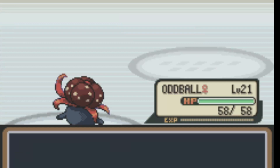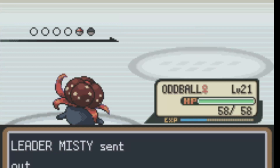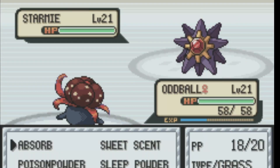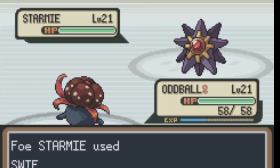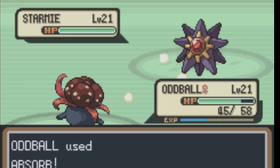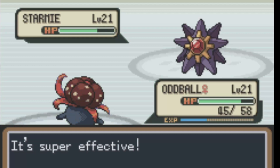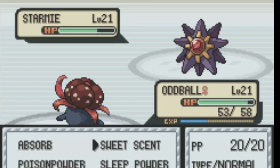We took Staryu out, now we just have one more mon left to take out. We just got to hope no crits or anything can ruin our chances here. I'm sitting here trying to decide between Sleep Powder or Absorb. Starmie is using Swift — I feel like it has Confusion, so I don't know why it's not using a super effective move against me. But I guess the AI sometimes just has to be dumb to help you out.